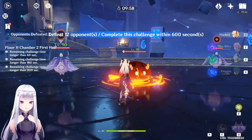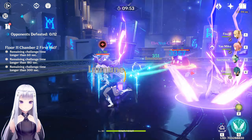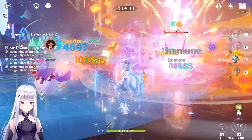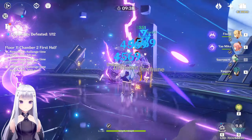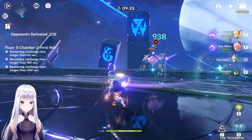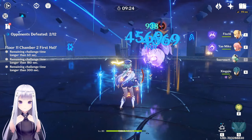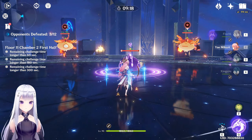Can't remember what's on this floor — oh, it's these guys. These things are so annoying, this is going to be a time waster. The pyro infusion here is fine — basically harmless. I hate these little things. The only problem is we can't do the Thunderbird fight with Yae Miko. This should be a bit easier.